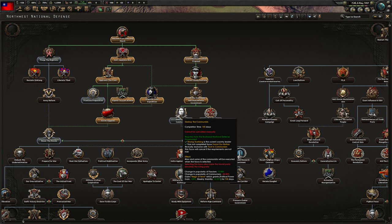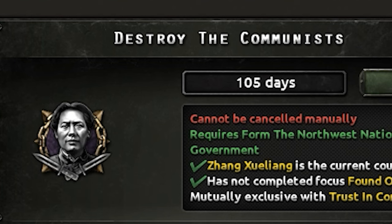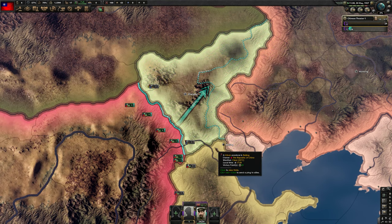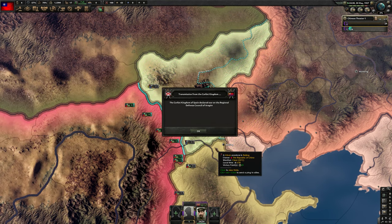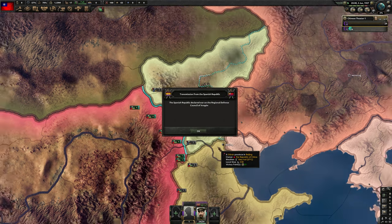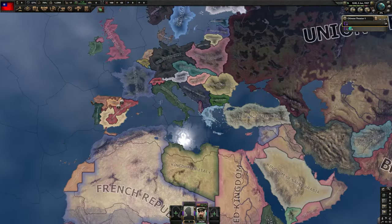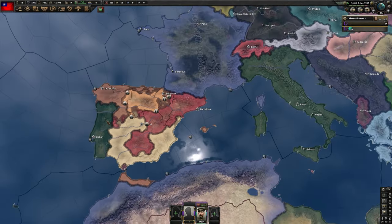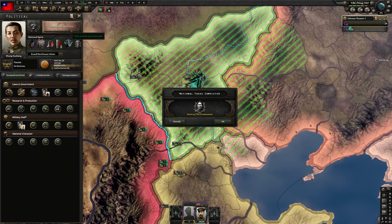Next thing we're gonna do is we're going to destroy the communists. And we've just killed Mao. There's just a lot of waiting. Oh no — Spain is destroying itself, oh boy. Look at it — oh, that is so hideous. Yeah, I think Franco's gonna lose this one.